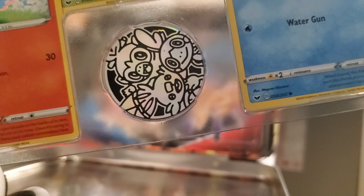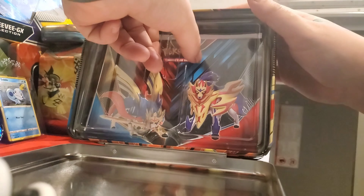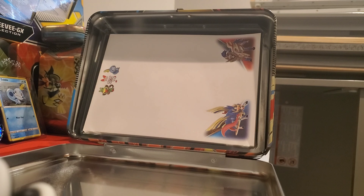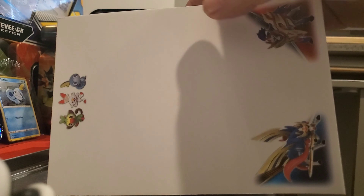That's four — I thought it said we had five. And we've got the promos: Grookey up top, Sobble and Scorbunny. Very nice. They can stay. It's got a little coin with all three of them on it too. There's the coin with the three starter Pokémon. And these are sticker booklets — awesome. I'm about to put stickers everywhere. Look at the Zamazenta and Zacian stickers — very cool.